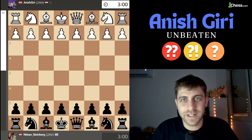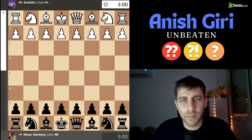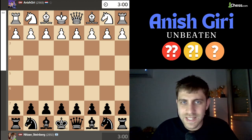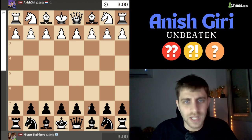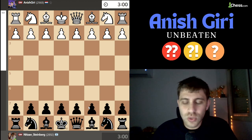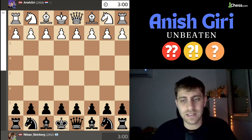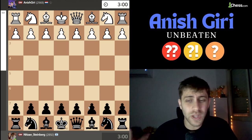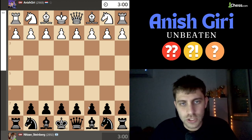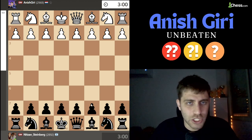Hello everyone and welcome back. Today I will show you one game that I played against one of the best chess players in history, Grandmaster Anish Giri from the Netherlands. Before I show you the moves and the game, I really want to tell you some story about Anish Giri. His peak rating was 2798 in October 2015 — unbelievable — number three in the world only eight years ago. He was also five times the Dutch champion.